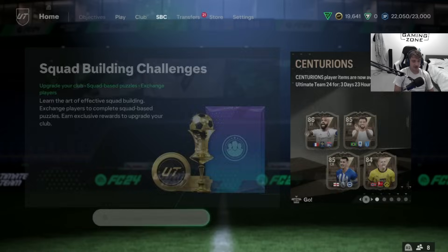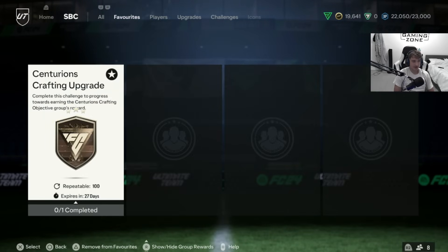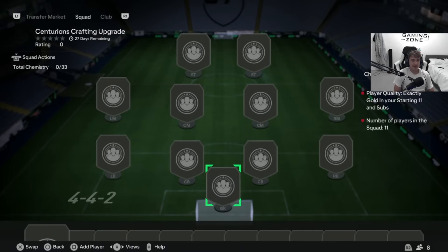Let's start off by looking at the upgrade SBC and what you need to do to complete it. The Centurion's Crafting Upgrade is repeatable 100 times and is here for pretty much a month — it expires in 27 days, so a nice SBC. I'd recommend you favourite it so you don't lose track of it. All you need to put into this SBC is 11 gold commons.